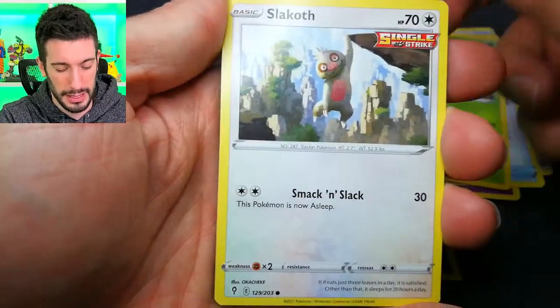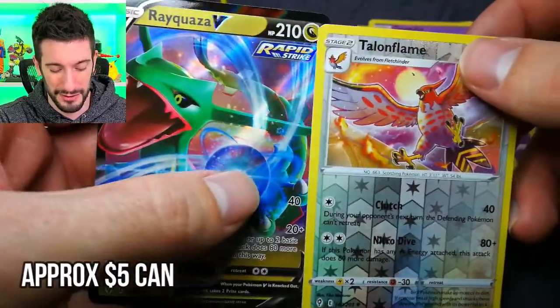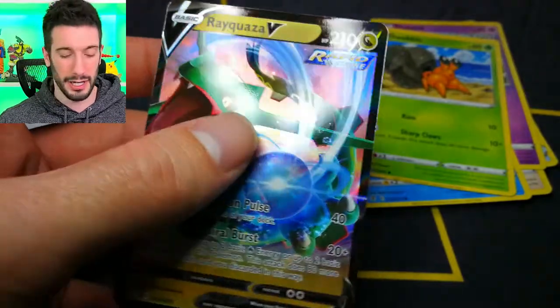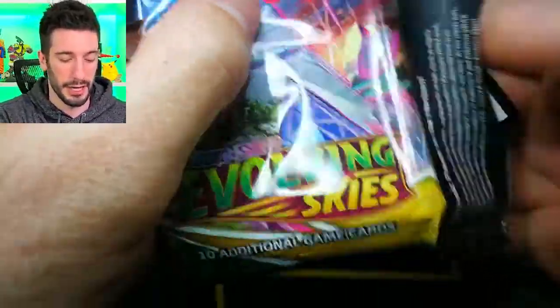I'm hoping that this side of the booster box is just going to be hit after hit. Reverse holo rare, Rayquaza V — alright, we're starting off with some good hits right now. Rayquaza is a really nice one to get. Come on guys, can we make a legendary moment today?